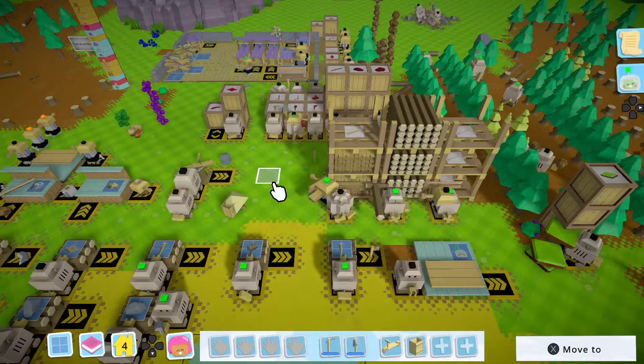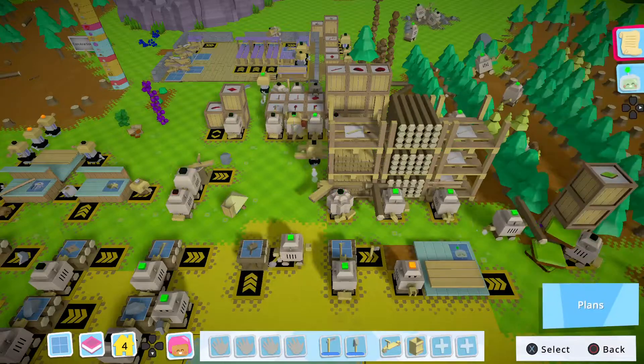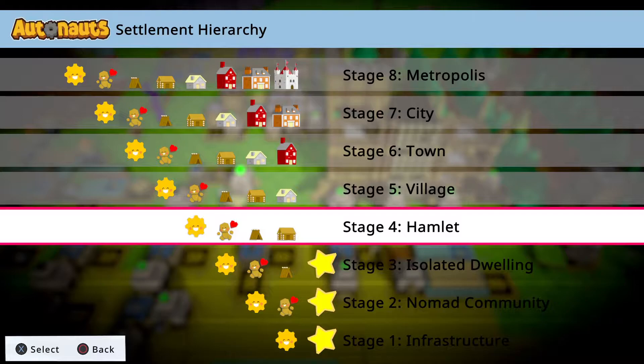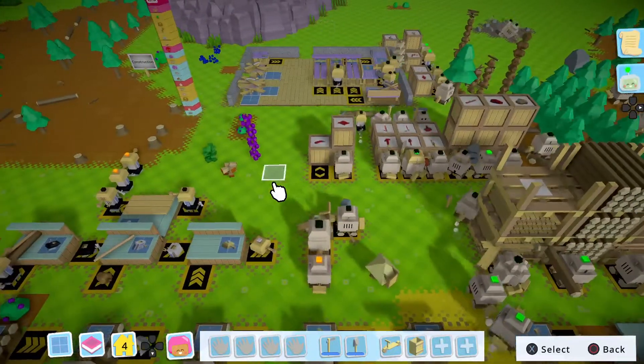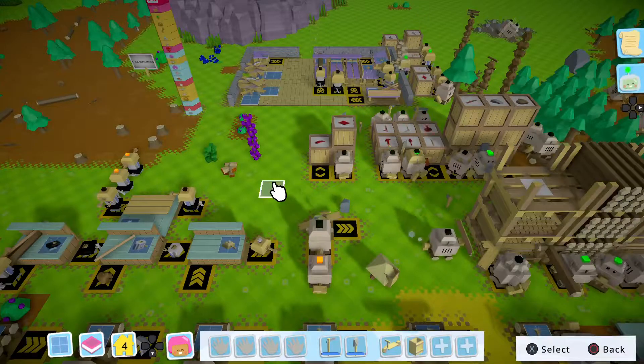So what's the end game? For this particular mode that I'm on, the end game is to get this settlement hierarchy thing all the way up to stage eight — Metropolis — and transcend, which I don't know what that means yet. That's the game — you want to make it through the progression. That's the whole kit and caboodle.